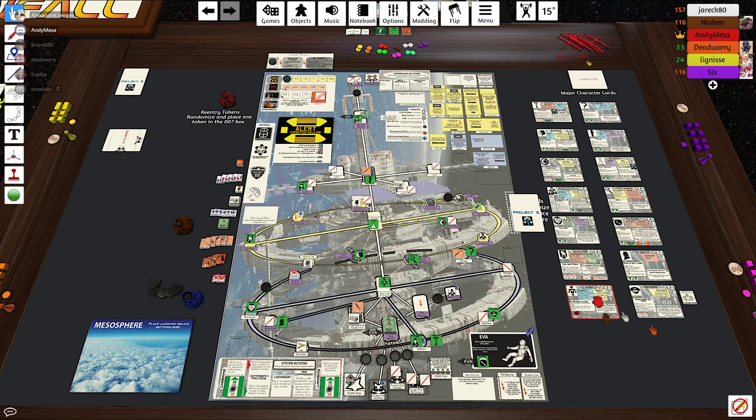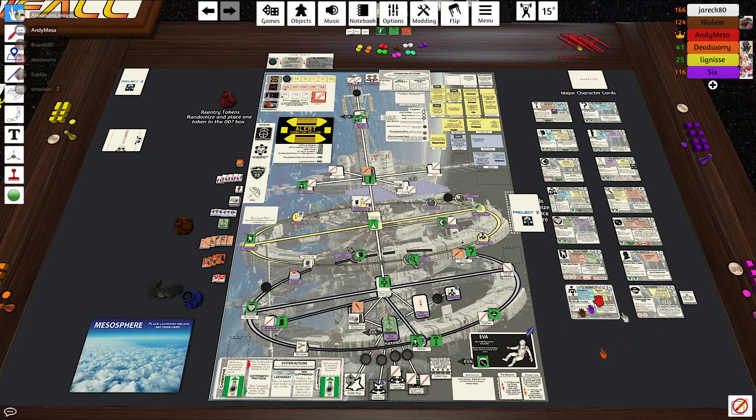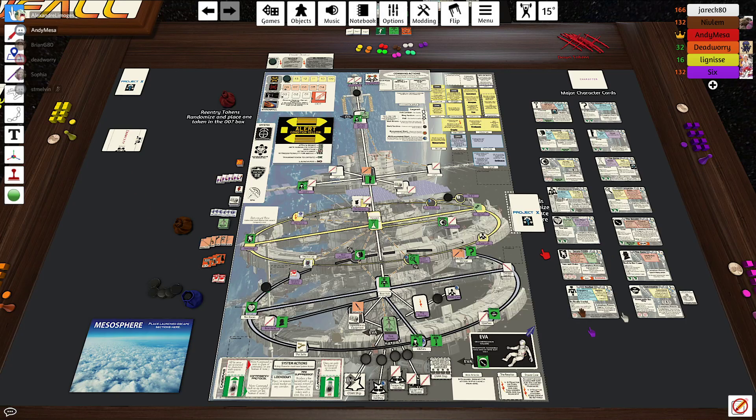Then I score two points if the commander is on board and not down at Stationfall. That is how I'm getting points from my main character. For my bonus character, I just look at the little bit in the lower left. In this case, if the dock bot was my bonus, I want the dock bot to be down before Stationfall.